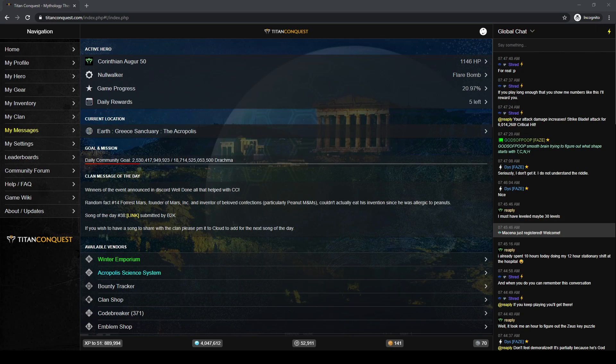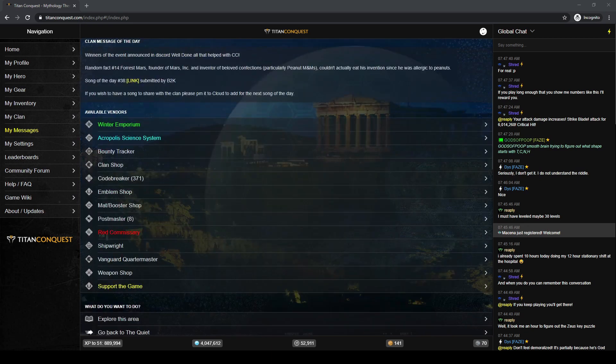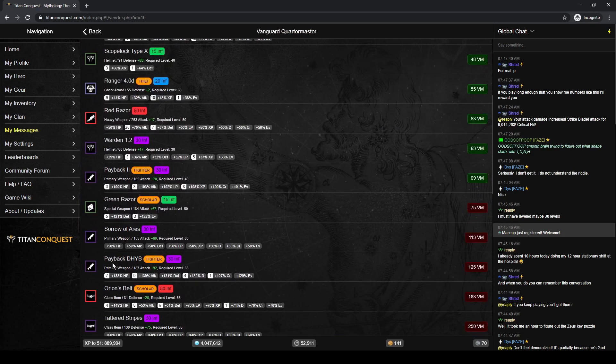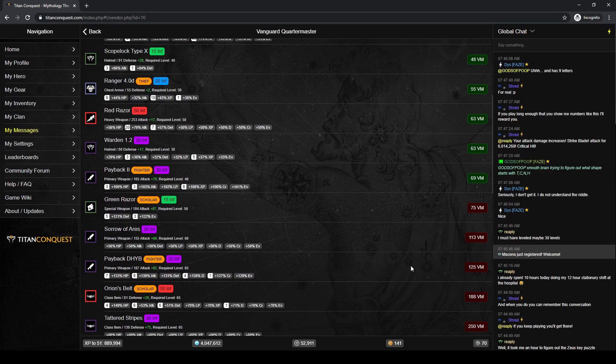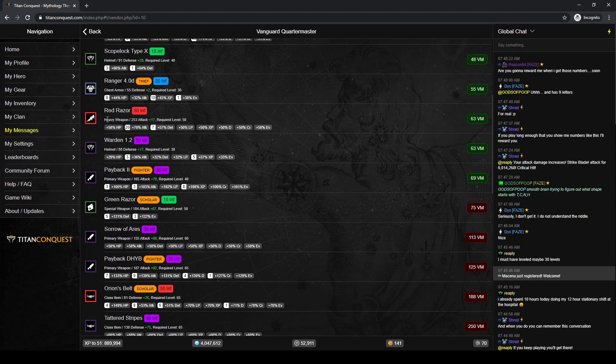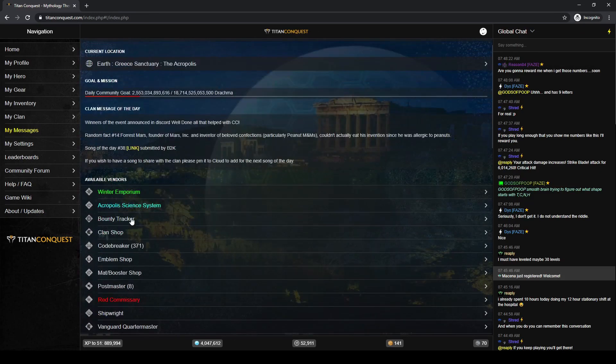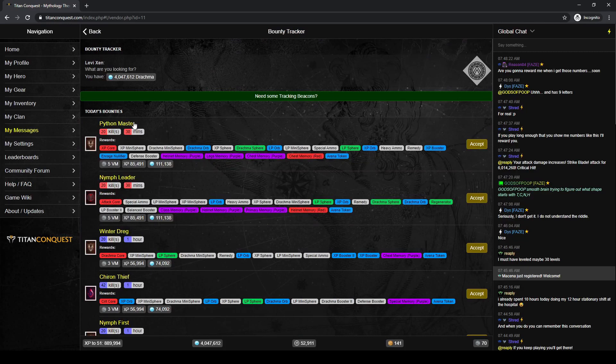First on the docket for today is we need to farm some missions. We've only got 70 VM right now and in the Vanguard Quartermaster we're shooting for the Payback DHYB which costs 125, so we're about 55 short. That's going to be our first objective — farm up a bunch of missions. After that we're going to do the Poseidon's Mark quest which gives an incredible special weapon we'll use the rest of our way to level 99.